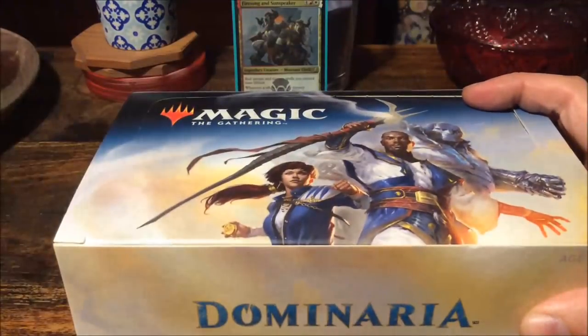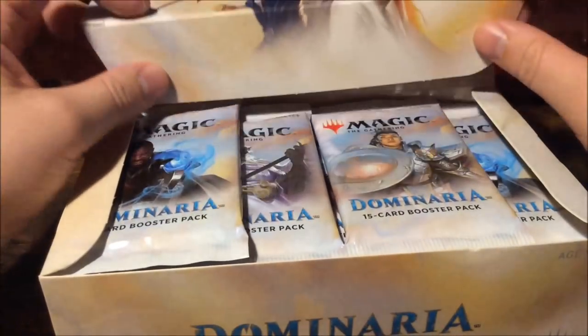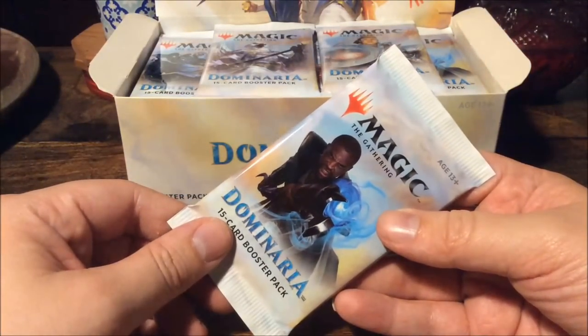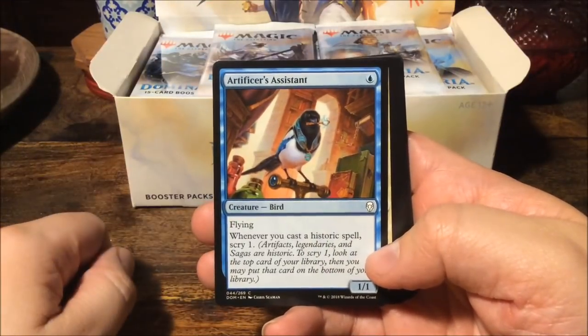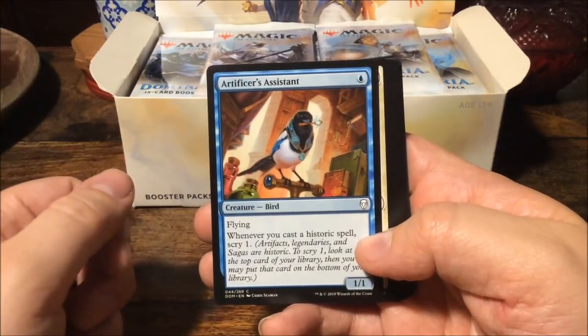Dominaria — the plane where it all began — finally returns. The last time we were here was during Future Sight, actually 2008. The theme of the set is legendary and historic, which means artifacts, legendaries, and sagas. There is so much beautiful art in this set and so much lore behind it.